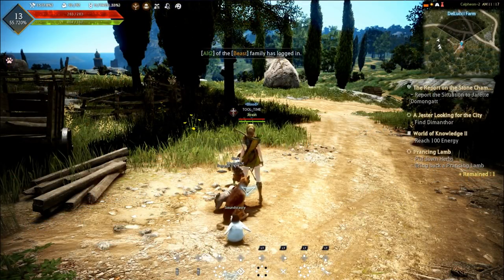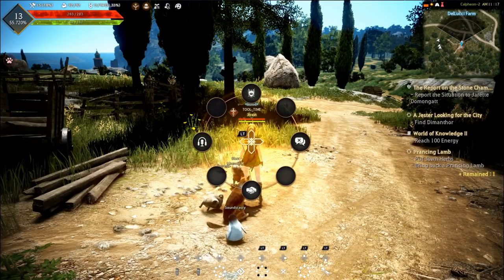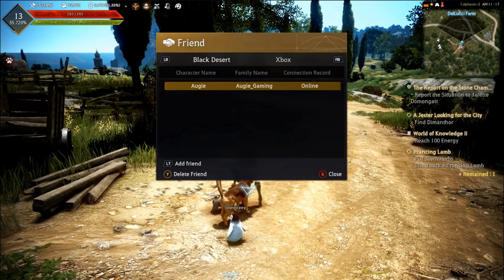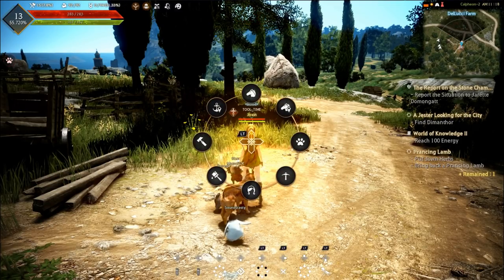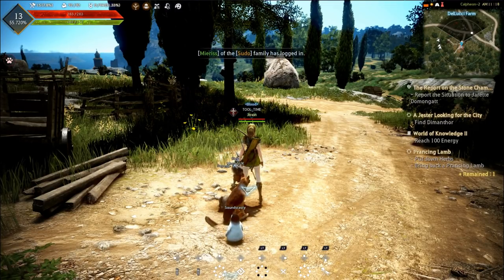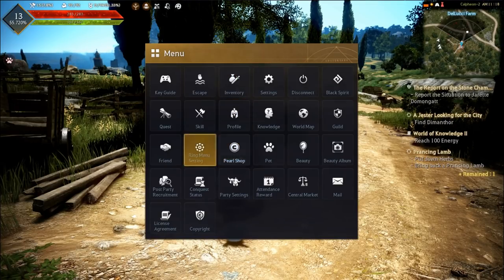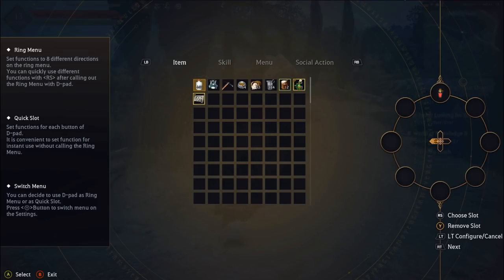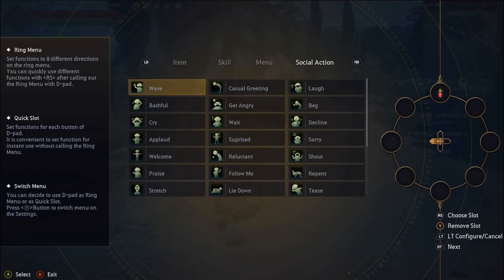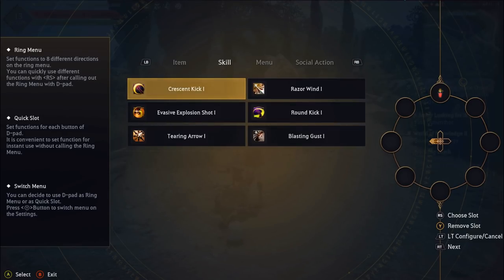The last thing I want to touch on in this guide is the UI. It is complex, but it's also a complex game — they deserve each other. The first thing you want to do is take a look at that ring menu. Get to know the things already on your ring menu from the tutorial, get to love those, but also customize your ring menus. Get into that menu and move things around so you can react to situations as fast as possible.